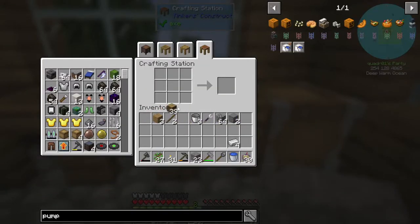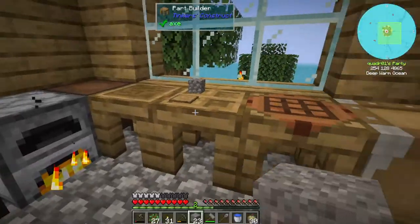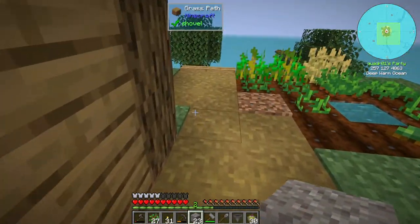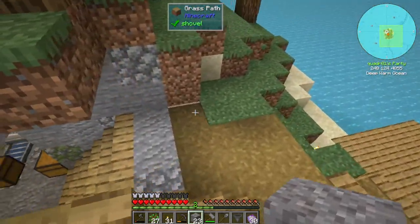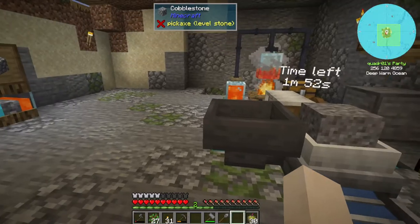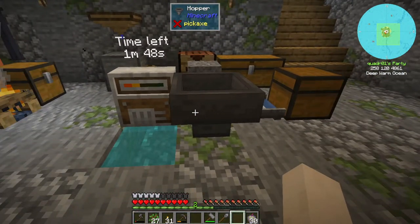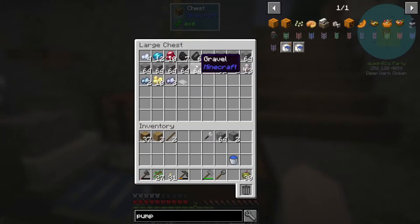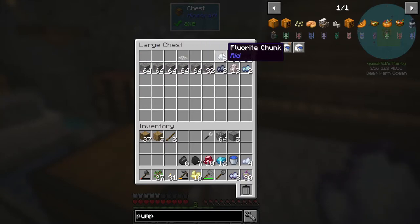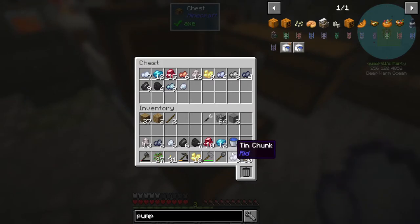I'm still gonna try and get this iron converted, so why not — this is extra. Let's put it here and throw that in there. That's got about two minutes on it. Let's go ahead and take this stuff out and put it in here.